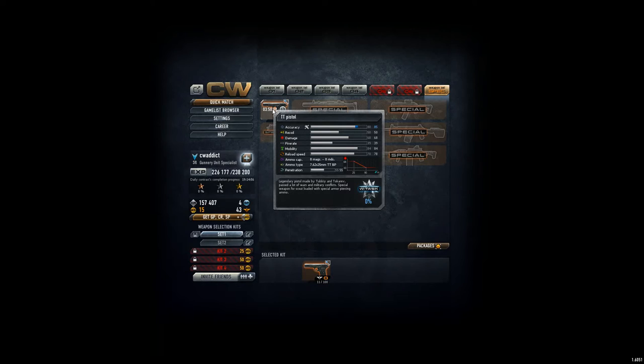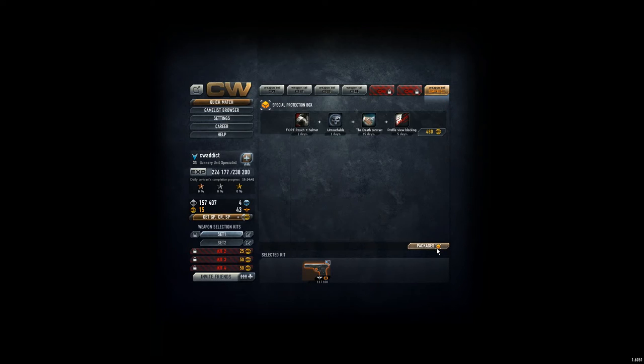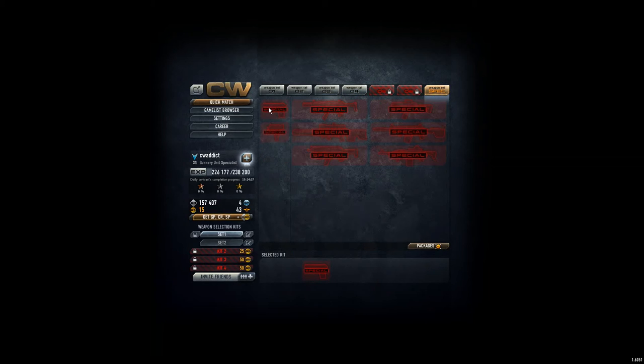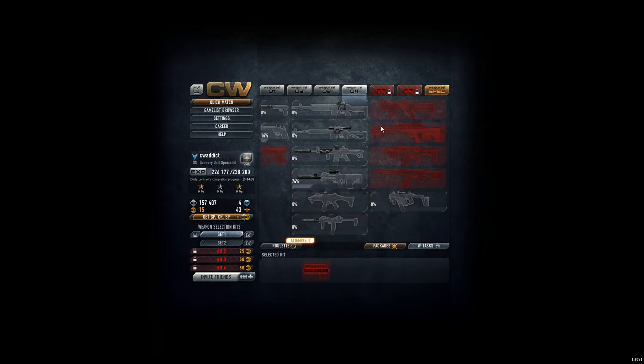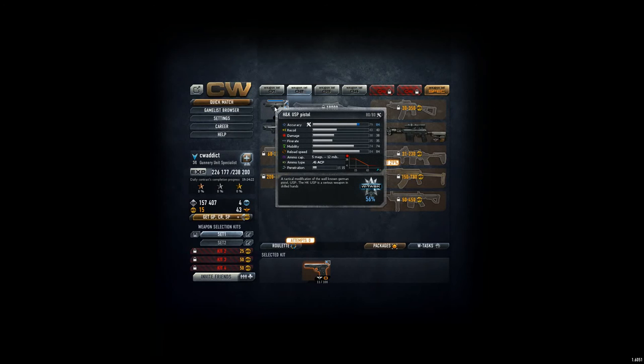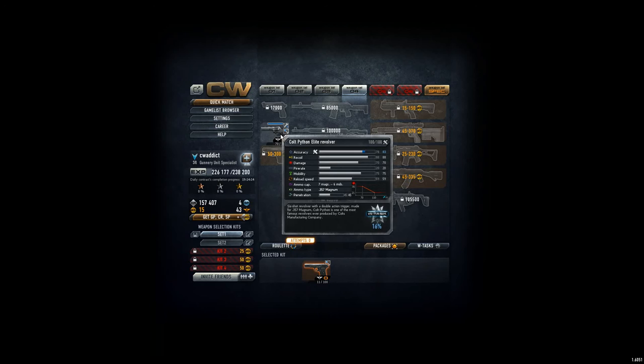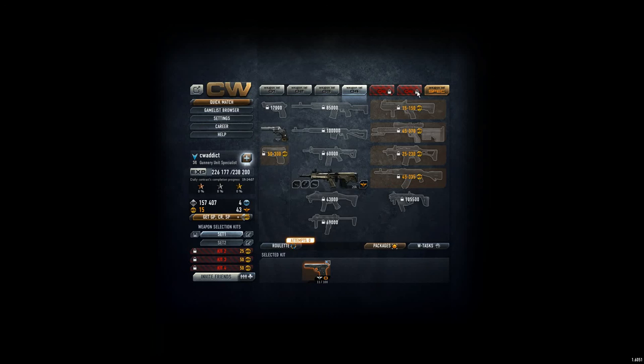Look what they write: 'Legendary pistol made by Tulski and Tokarev, passed a lot of wars and military conflicts. Special weapon for scout, loaded with special armor-piercing ammo.' Not that bad actually. Weapon task is hidden. Write me your opinion — I think it's a great gun. It's the replacement for this one I was using for a long time, which only has 38 damage. Now I'm using the gun that has 70 damage but the fire rate is super low, only six shots. If I could, I would swap to this weapon. Thanks for watching!